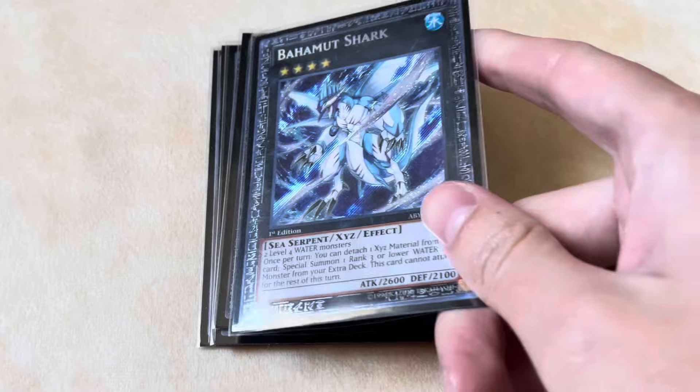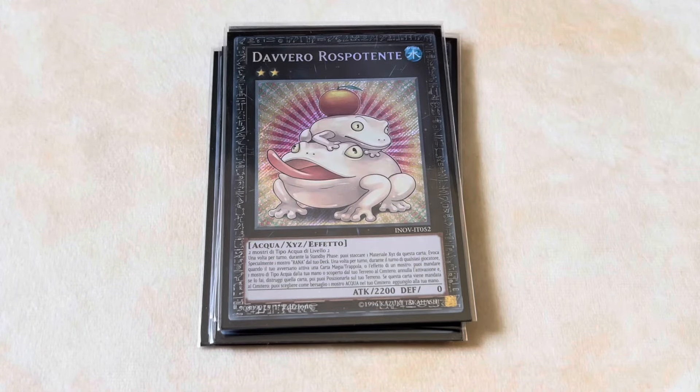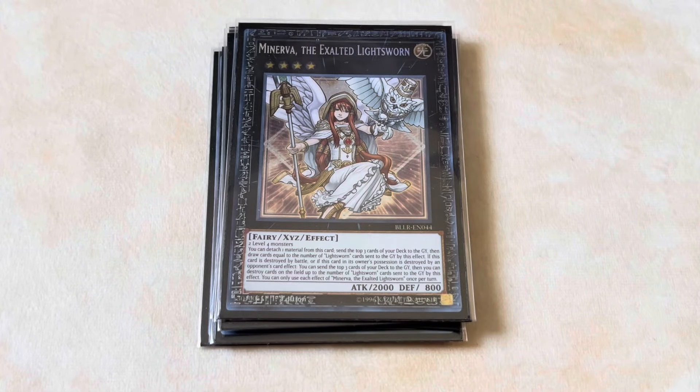For Xyz, we play one Bahamut Shark with one Toadally Awesome. Even though there aren't many dark monsters to fuse with, Cross Sheep can bring back water monsters and we pretty much always have access to Punishment Dragon, so you use Punishment Dragon to make Mud Dragon to make Bahamut Shark. It's very easy to pair Apollousa with Toadally Awesome plus Lightsworn Aegis and other interruptions — it's honestly just really crazy.